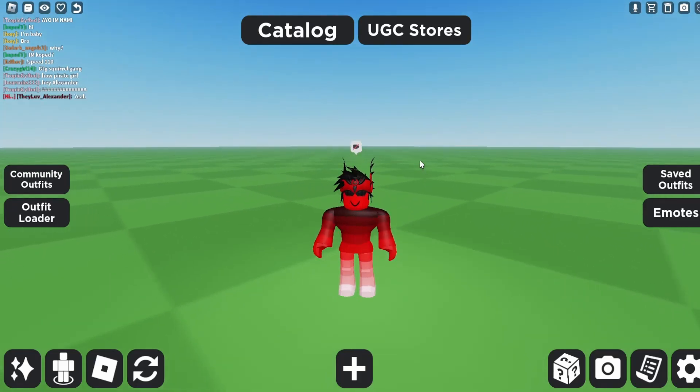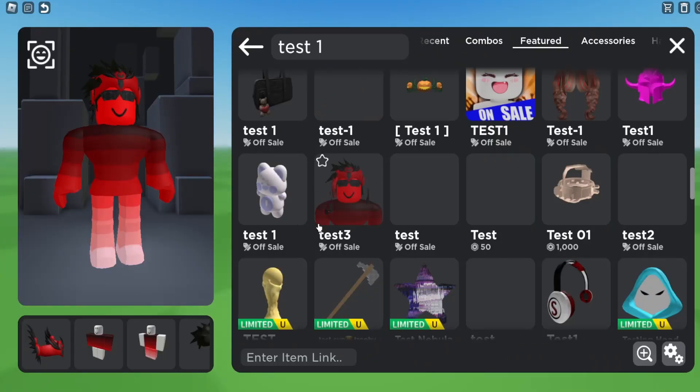I'm on a catalog avatar creator and we're going to the catalog. If you search up 'test one' here you can find them. They actually took them off sale — you could have bought them for 50 Robux each.